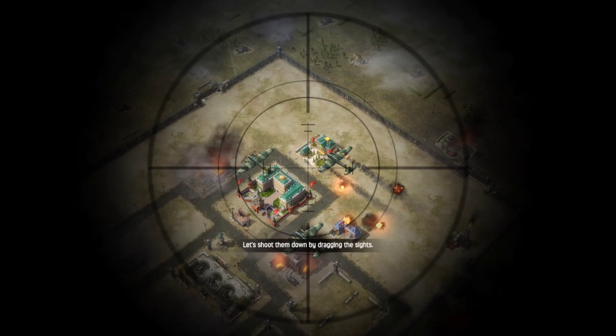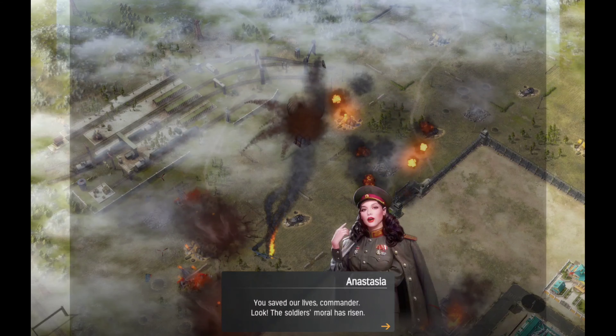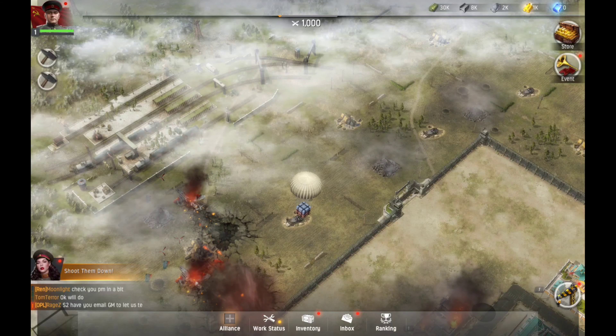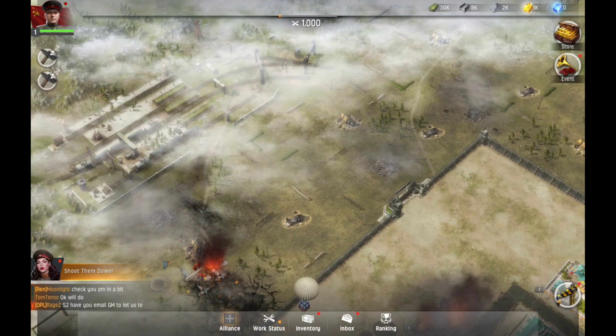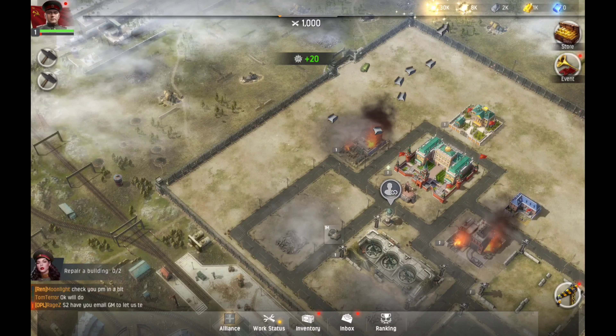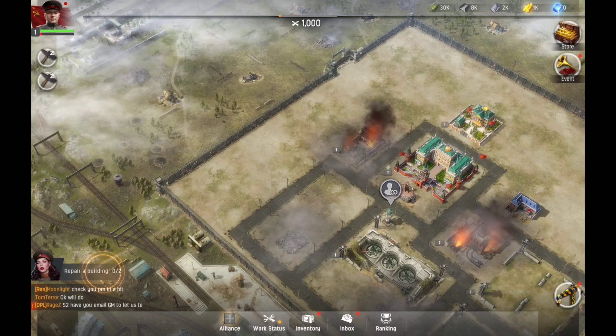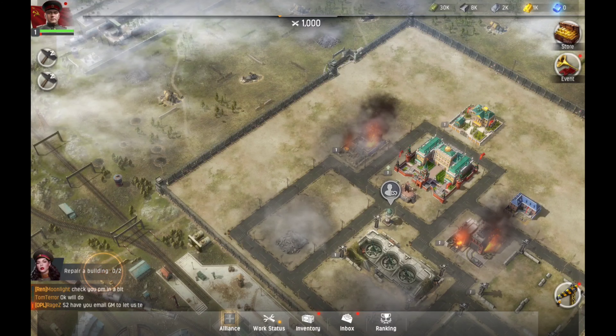Move it around and move our crosshairs to the airplane — I think there's some lag or something. Alright, there we go — we shot him down. Let's get our rewards. This is a pretty straightforward game guys, honestly pretty straightforward, I dig it.